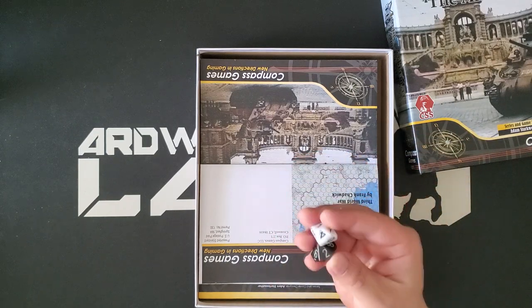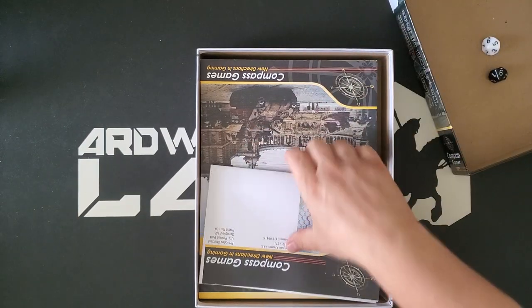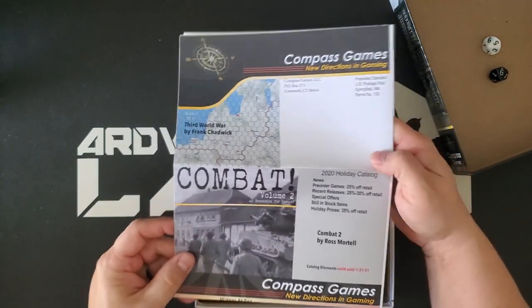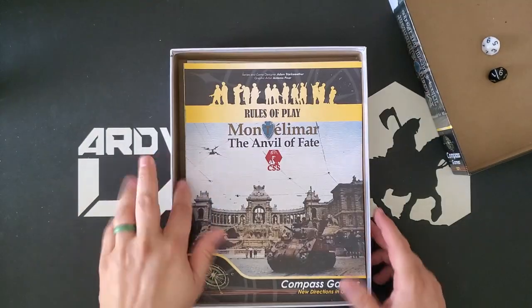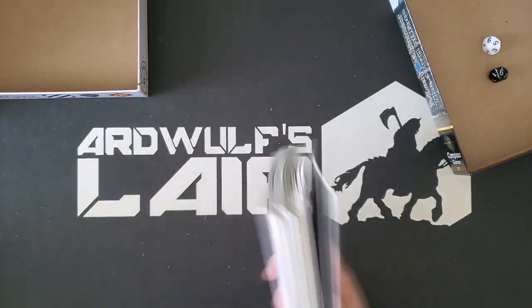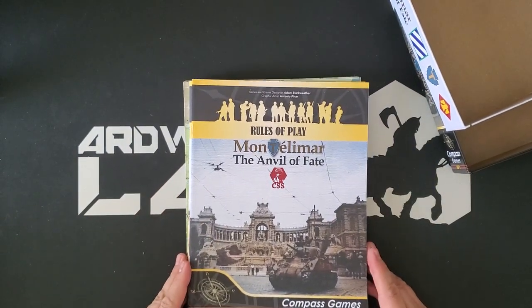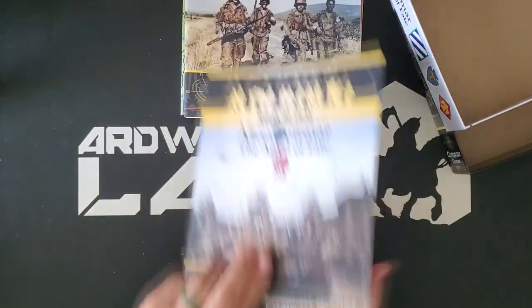So you have two 10-sided dice — you probably want more than this, but they start you with two. There is a Compass Games catalog, a 2020 holiday catalog, so it's a little bit old. Let's take a look at the contents of Montellamar. It's a fairly large game. In terms like GTS, the unit density is not super high, but the map footprint is pretty large. I think this is four or five maps — we're going to find out here.